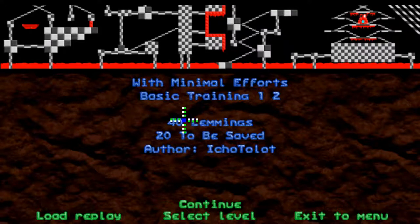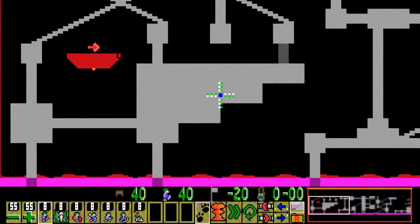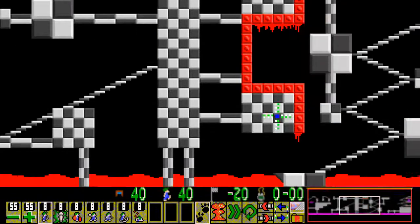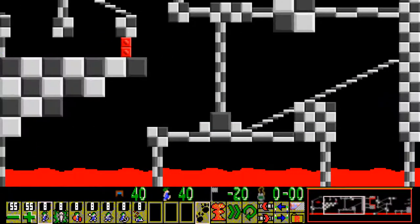Okay, basic training 1, level 2 — 'With Minimal Efforts', 40 lemmings, 20 to be saved. Well, minimal is the name of this tile set, so that's the joke in the level title. Just a quick reminder: if you're ever unsure about what is terrain, what is steel, and what are objects in the level, do not hesitate to use clear physics mode. We can obviously see that the red objects in this level are the steel. It can be a bit confusing because we have red drips on the ceiling, but they're actually not classed as steel.